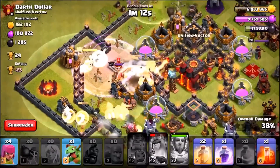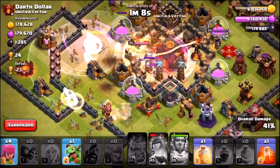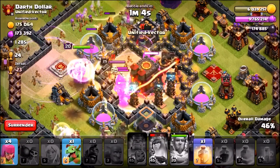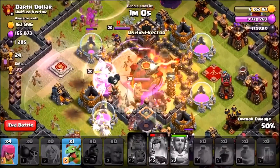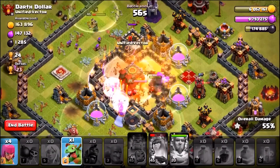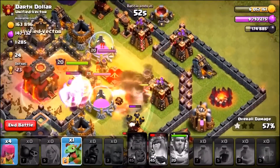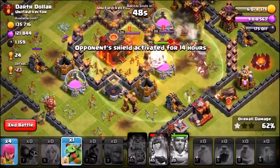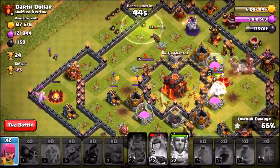Here we go — there goes the grand warden's ability. We've got a heal spell and a rage spell into the center of the base, dropping a poison spell to kill the defending lava hounds, and a final heal spell. The majority of the hog riders are now rampaging through the center of this base and the strategy is working really well with plenty of hog riders still alive.